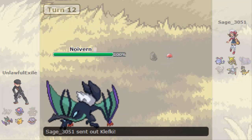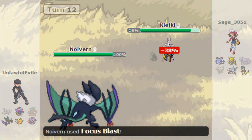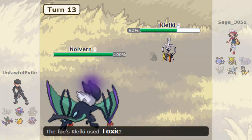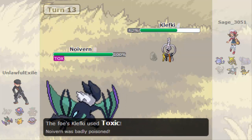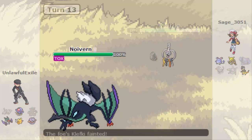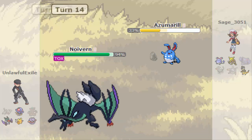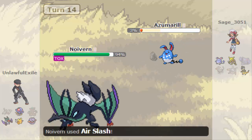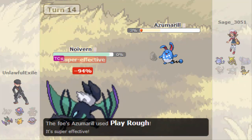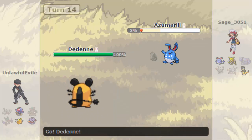With Frisk, I saw he was Choice Banded there. Frisk Noivern can be really good. I go for Focus Blast predicting the switch into Clefki, but it didn't do as much as I hoped. Flamethrower comes out though and finishes off Clefki. Flamethrower on Noivern can be good because a lot of people try and bring in Clefki, since it's got the Steel and Fairy typing defensively against it. Air Slash doesn't quite finish off the Azumarill like I thought it would - that was one of my bad moves, I should have gone for something else.